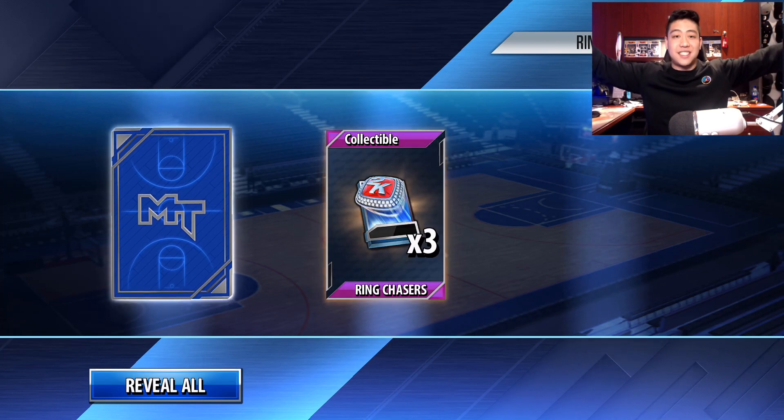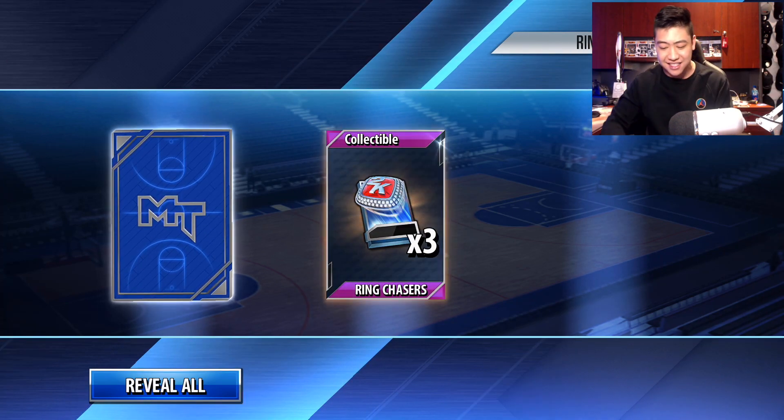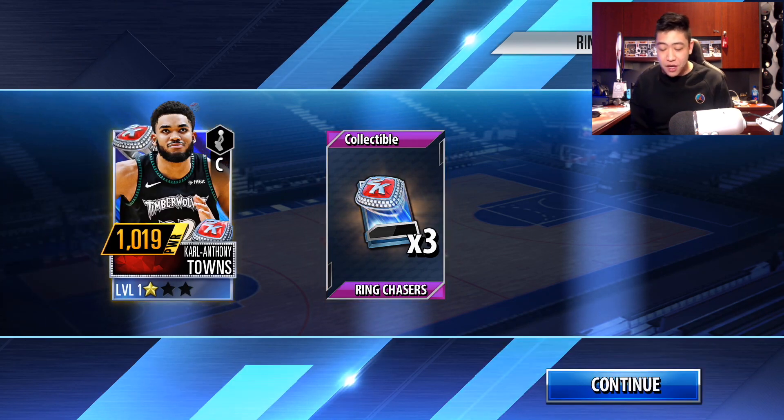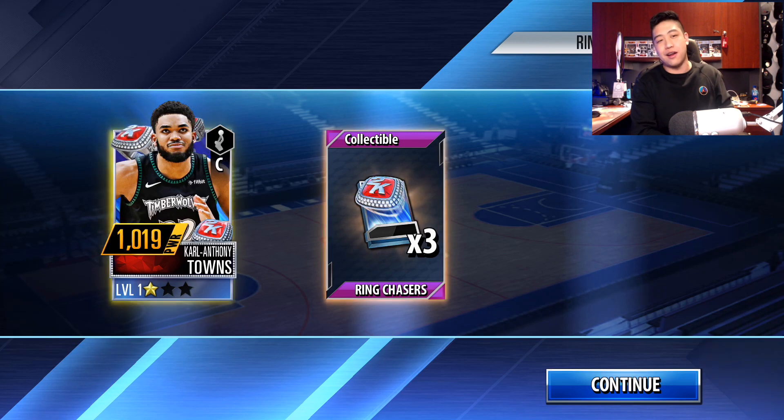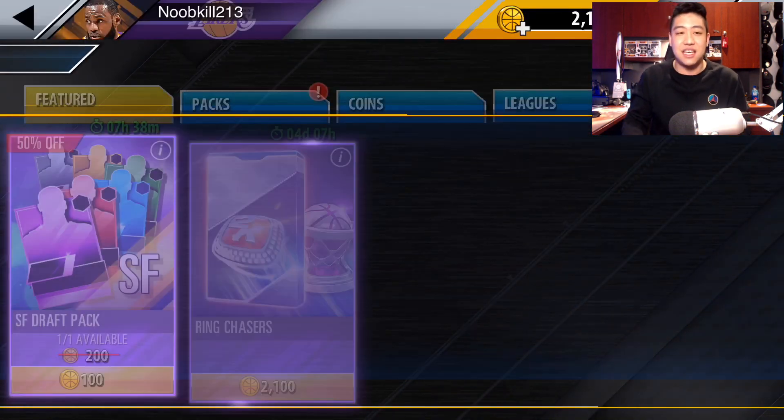Second last ring chaser pack — can we get Jimmy Butler? Boom. We get Carl Anthony Towns. So we already have a center, we already got Boogie, so we can't get too hyped up. Carl Anthony Towns, 1,019 power right there.